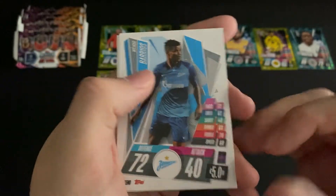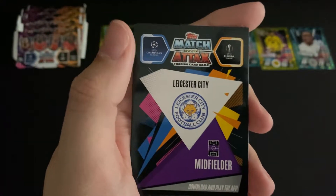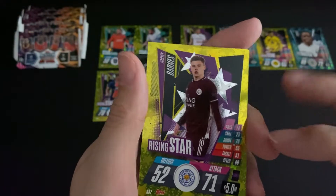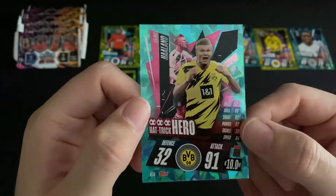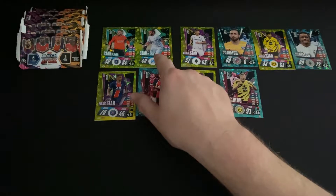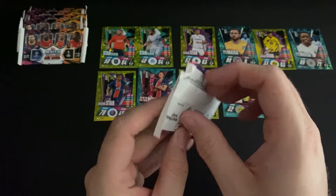Window six: a midfielder for Zenit, forwards for Chelsea and Barcelona, a Leicester City midfielder rising star in Barnes, and a Borussia Dortmund forward Hat-Trick Hero in Haaland. So far it looks like we're either going to get a star player or a rising star and a blue one — interesting to see how long that continues.